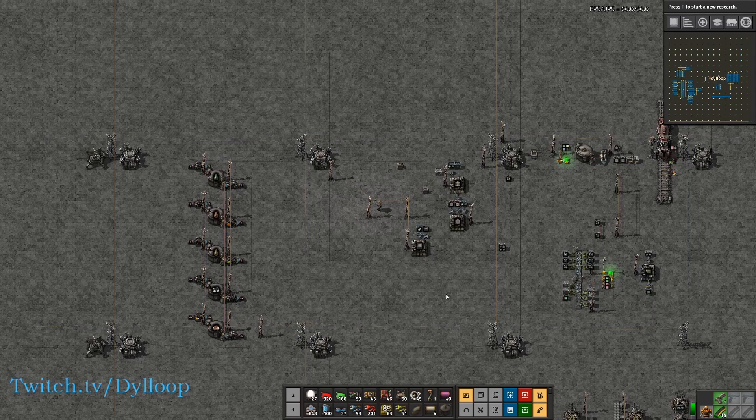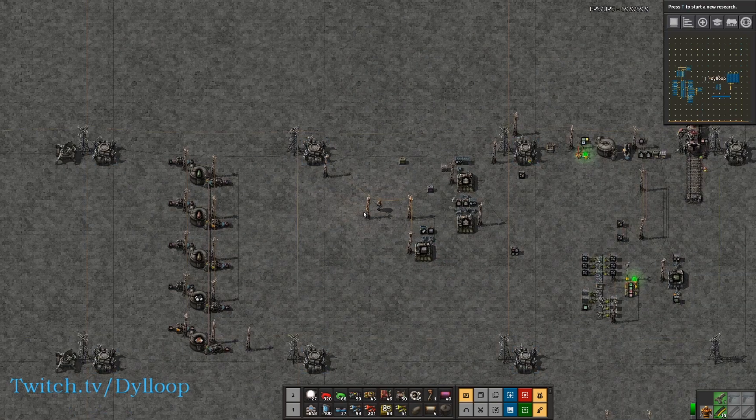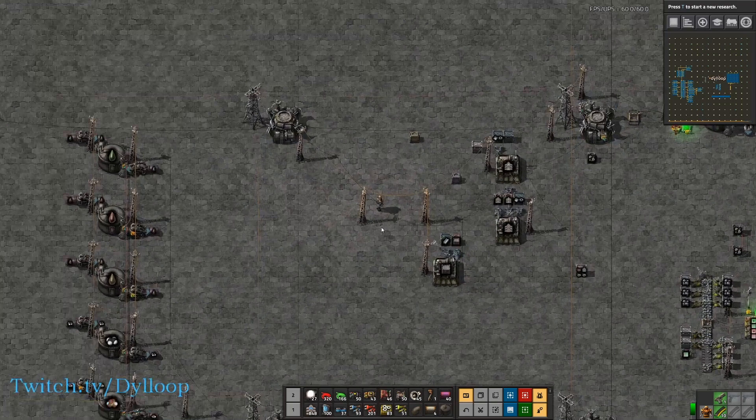Hello everybody, this is Dyloop and welcome back to my Factorio tutorial series. We're going to be continuing our circuit network stuff today. This episode is going to be a little bit less structured because I want to show you how to build a smarter factory and a control center for your base.